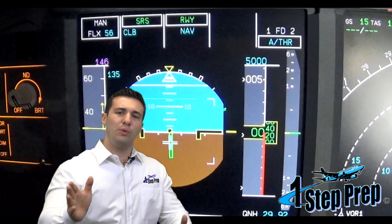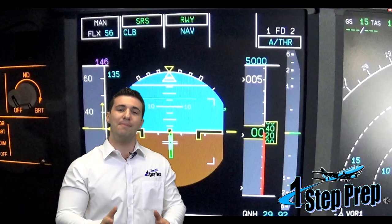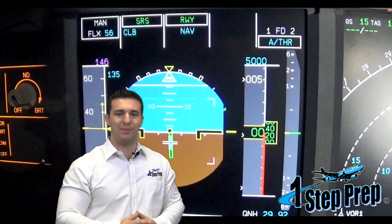Now, if you don't see runway, it just means that you're departing a runway that doesn't happen to have a localizer transmitter. So not to worry — nothing abnormal — just the fact that the runway you're departing doesn't have a localizer transmitter.